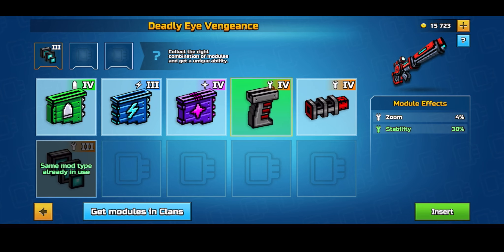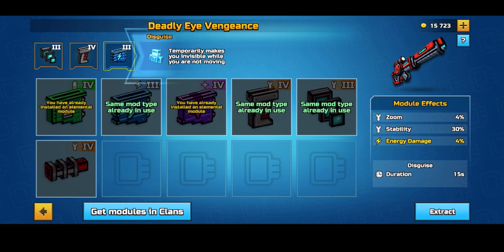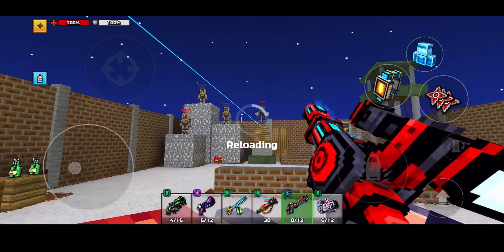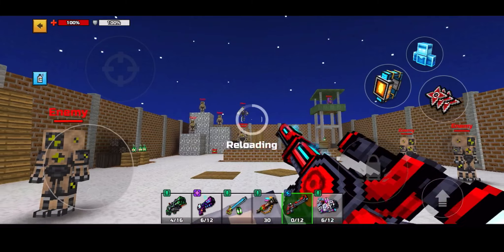The first step is to pick a sniper of your choice and equip this set of modules on it. This set of modules will give you a special ability to turn invisible after holding your sniper for a couple of seconds.